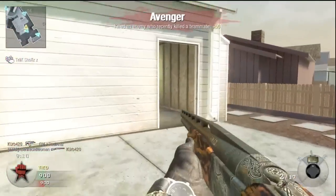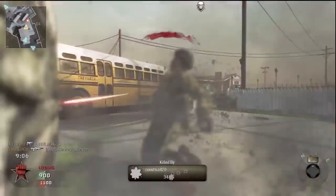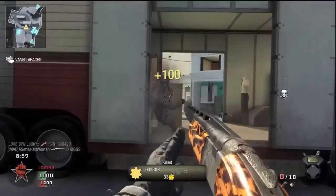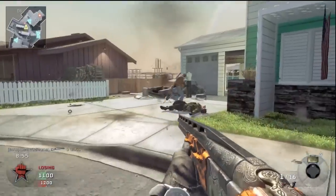So oftentimes you're going to see me unload both shots into somebody because of the range at which I'm shooting, but if you're close range it's pretty much a one-shot, whereas the Spaz and the other shotgun — I forget what the other one is — you can feel free to post in the comment section, but I assure you I have them all unlocked.